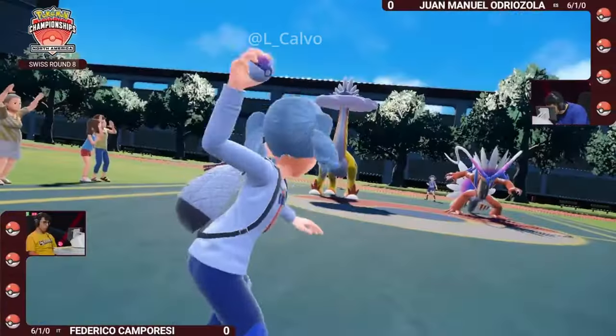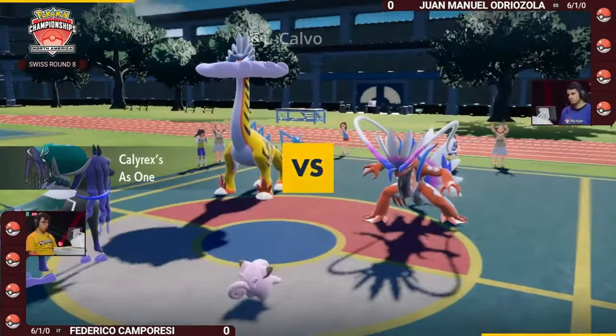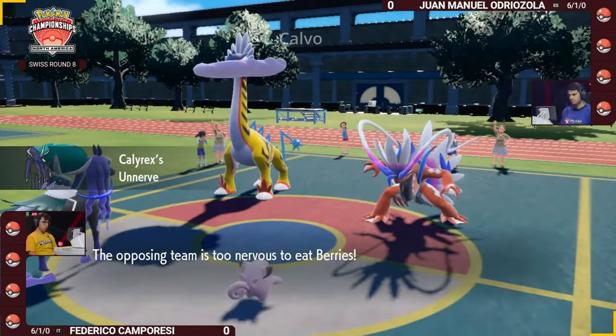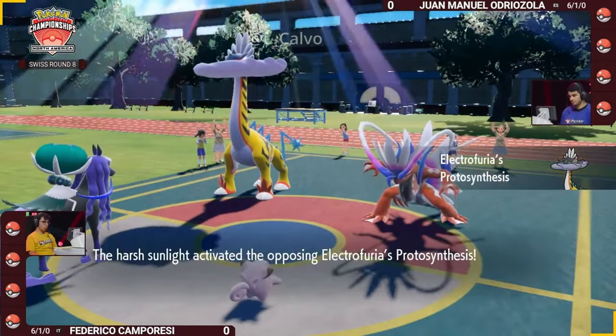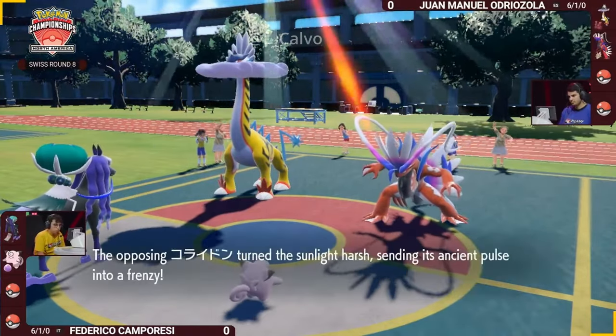The battle is going to be the Corridon and the Raging Bolt right away for Wanma, and the Clefairy and Shadow Rider Calyrex for Federico — a lot of offense on this field. You have the Spell Tag Shadow Rider Calyrex, the Orichalcum Pulse Corridon, and Protosynthesis Raging Bolt, all of which will be boosting the power of attacks coming out from those slots.